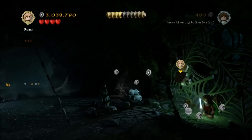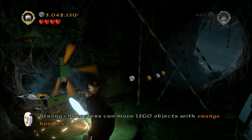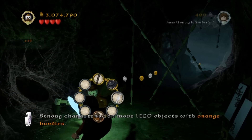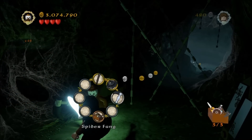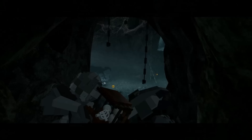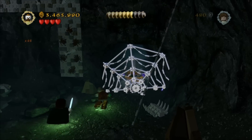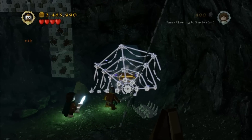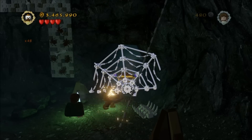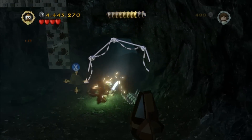Up here there's an orange block to grab so grab someone strong, pull that out and there's treasure number three which is the spiderfang — kind of a cool weapon, it's like a scythe. I shouldn't have given it to him because I need him to smash up some mithril web in a second. Carry on through here and blow that up. And not only is there a minikit back there — that puts us up to number seven — but there's twenty thousand studs as well.